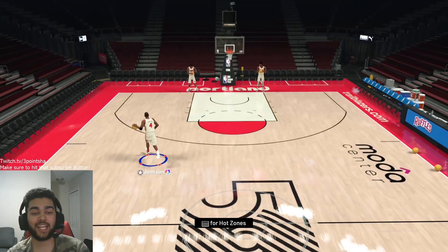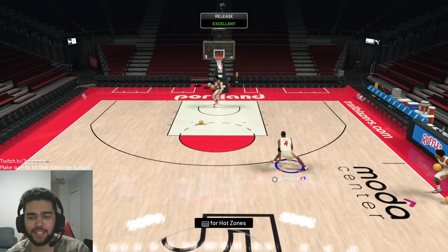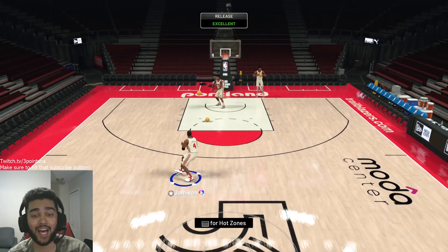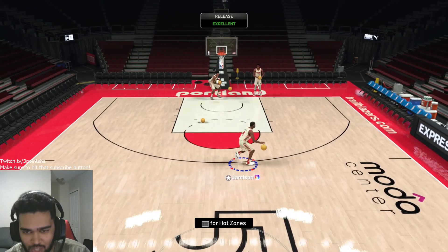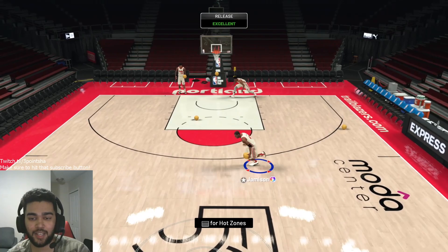I'm going to try them out in Shootaround to let you guys know about their animations. Starting off with Jameson — he's got hot zones all over the court, every position is a hot zone. This jumper — he jumps really high, reminds me of Worthy. I'm not sure what that base is, but he moves nice and fluid. He actually moves faster than Jason Tatum, to be honest, which is kind of scary for anybody who wants that Jason Tatum card. He has a nice jumper — I like this jumper.